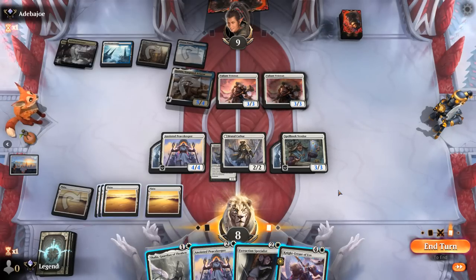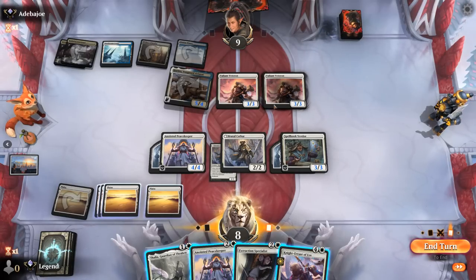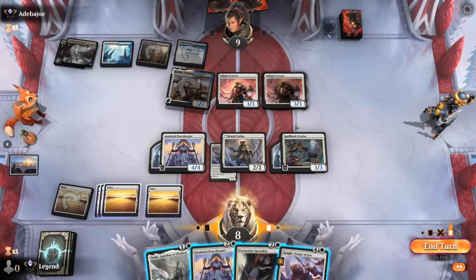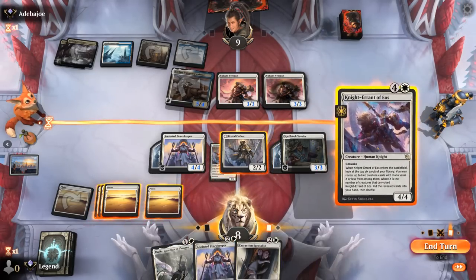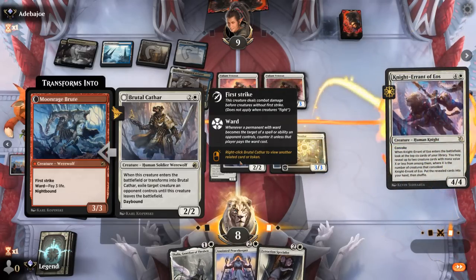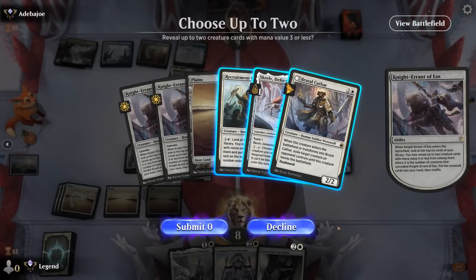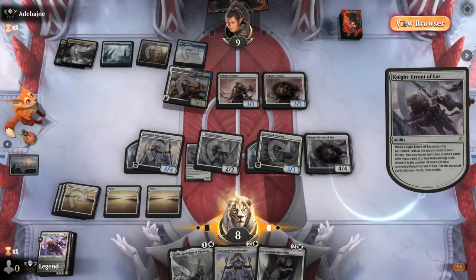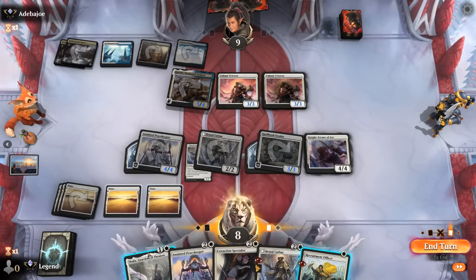Problem is I'll only have the Knight Errant back on defense, so removal from another Cathar would be game over. Two Veterans attacking would also be game over, so I can't really afford to tap my whole team — at most three creatures make sense. Three is equal to four in this deck — final Brutal Cathar is certainly the pick. Then probably go for Officer. Skrelv making a creature unblockable could be relevant but I don't think it's the pick. Either way, play Thalia.